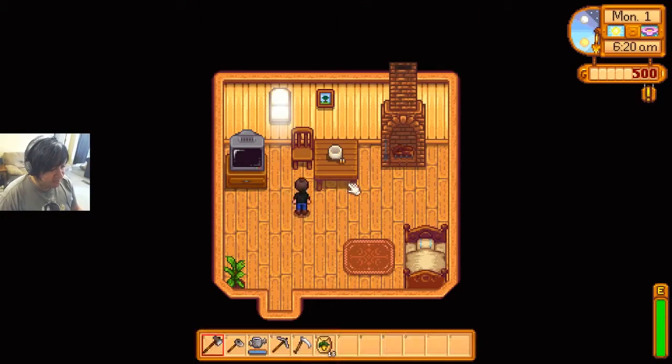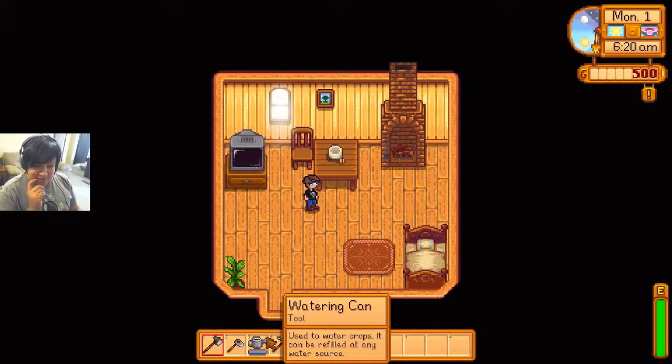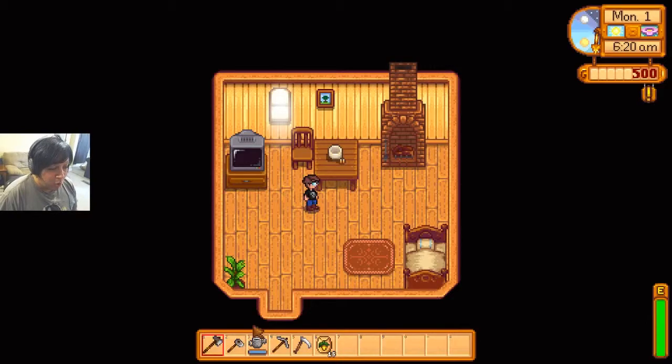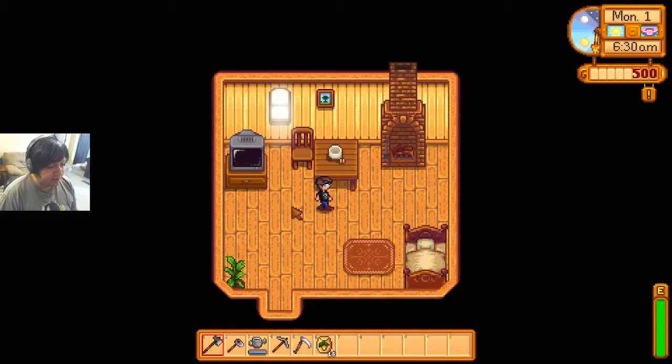I got a TV. Apparently I have an axe, a hoe — I need multiple hoes around here. Watering can. Pickaxe. A scythe for when I really want to cut things down. And my parsnip seeds.